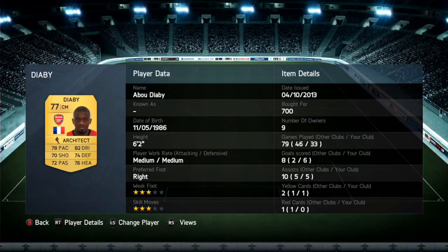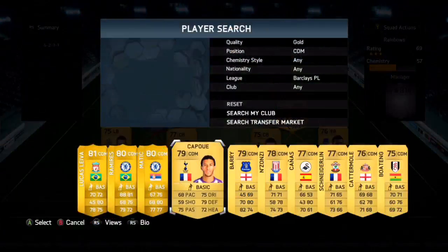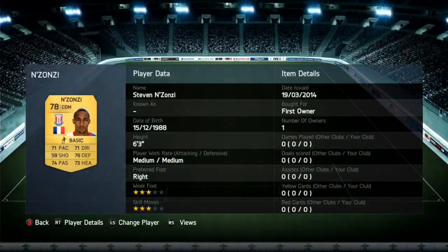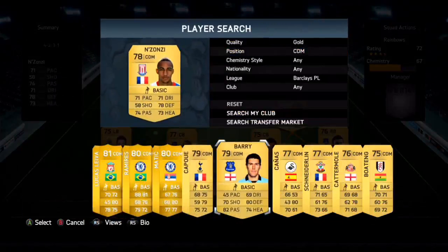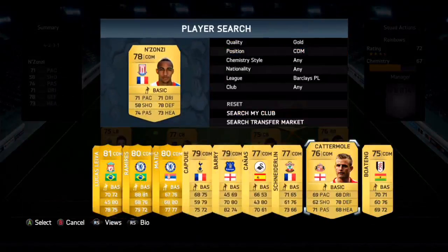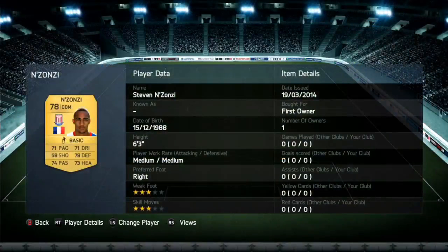Moving on to the CDM position, we do have N'Zonzi, and this may be a bit of an odd one: 71 pace, 71 dribbling, 78 defending, 73 heading, and 74 passing with 58 shooting. But as a defensive mid he is very very good. You could have had Capoue, Gareth Barry, or Schneiderlin, but personally I like N'Zonzi because of those well-rounded stats and he is very strong — six foot three. He'll probably cost about 700 coins.